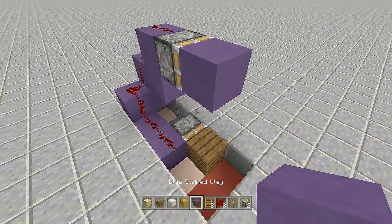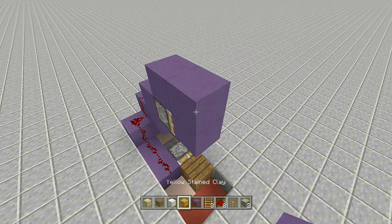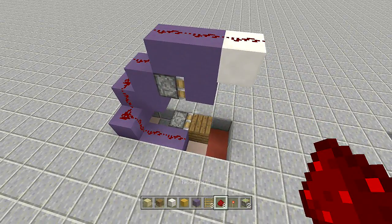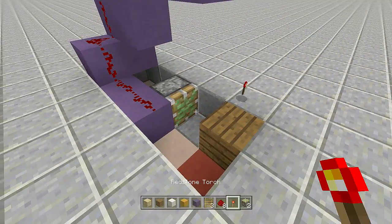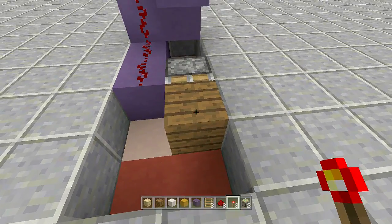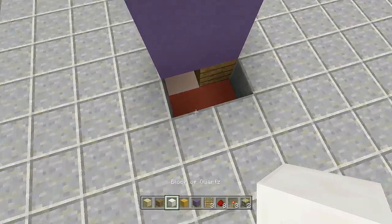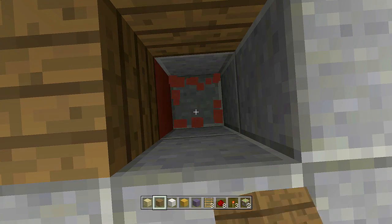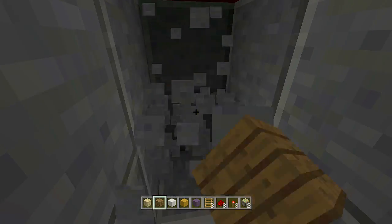Place redstone along all three steps — one, two, three — then off the third one place a sticky piston facing towards you with your walling block of choice. I'm using blue for my walling. Come up two more blocks — one, two — then take out your ceiling block of choice; I'm using quartz. Place it here and then place three pieces of redstone right along it. That's the entire build — placing the torch closes it, placing it again opens it up.